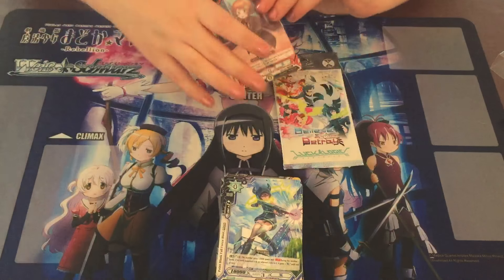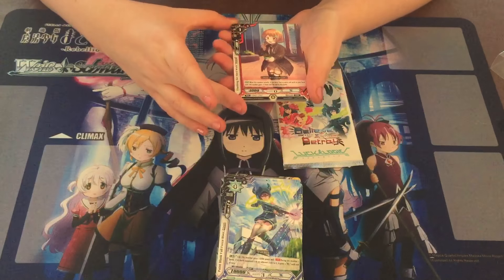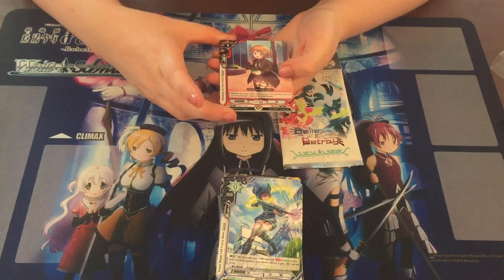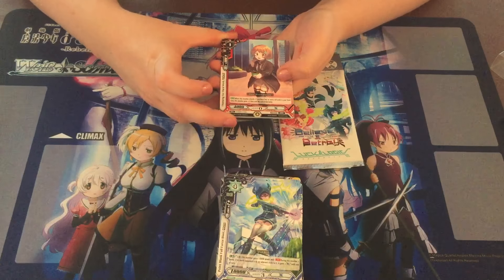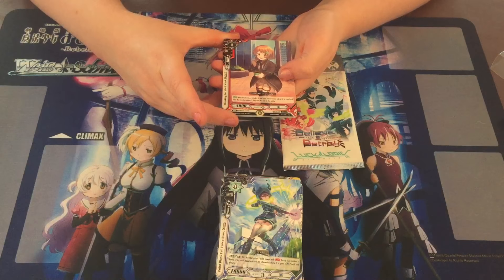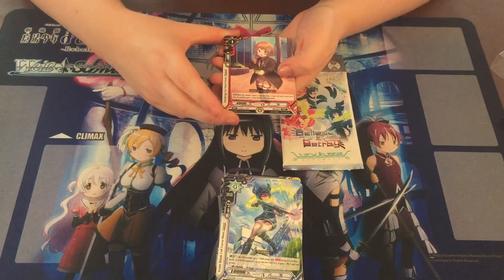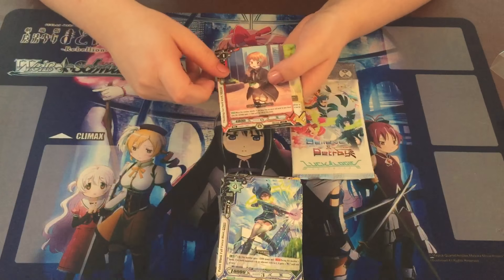You have to bear with me — if I pull something good I'm not gonna know. Oh, Yukari! When this member attacks, if you have four or more cards in your level, this member gains one limit until the end of battle. That's good for a level one — she gets a limit, so she puts a limit up to one.